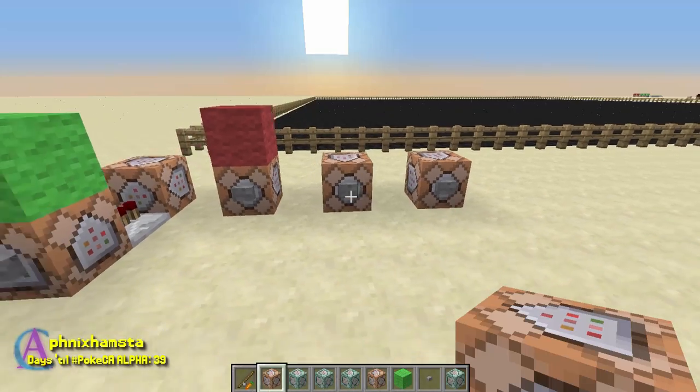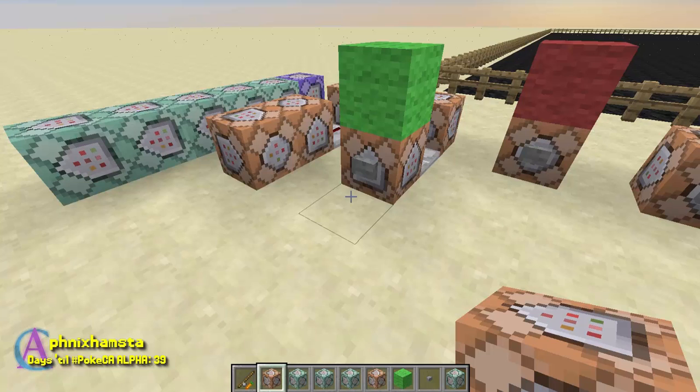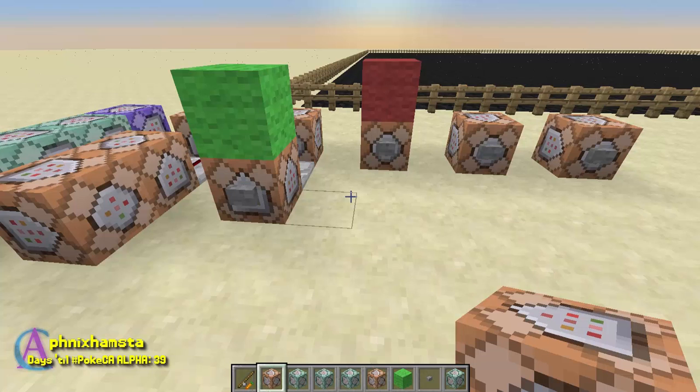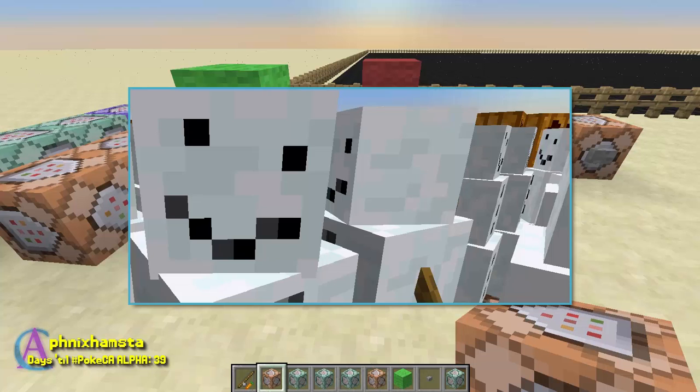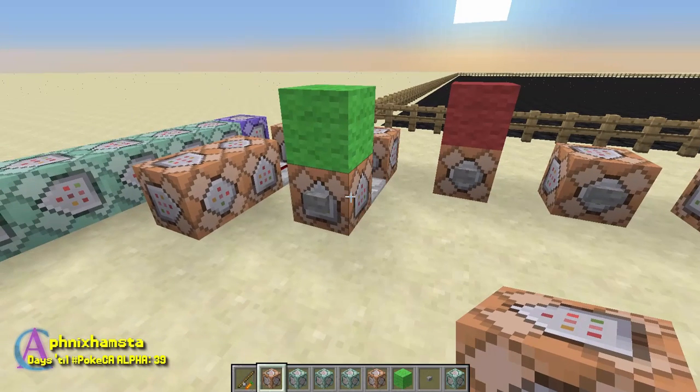Hey guys, it's Phoenix. I'm on 16w23a, so this is back on 1.11, and there's a really funny little feature I'd like to share with you. In 1.9, Mojang added the ability on PC versions to shear snow golems and give them that little derpy pumpkin head — well, it removes their pumpkin. It wasn't until 16w32a or b that they allowed this feature to be modified with command blocks.